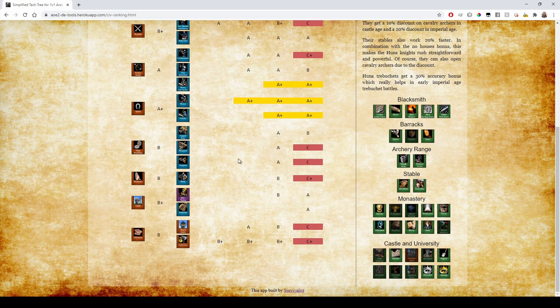Huns get the Tarkan, which sort of fills the siege unit role, but you have to get a lot of upgrades and the Paladin is generally the better option. The Tarkan attacks slower, does less damage, but has extra Pierce armor compared to Paladin — good for raiding but not really something you want as the core of your army.